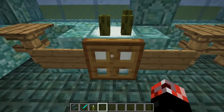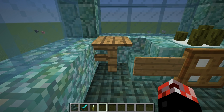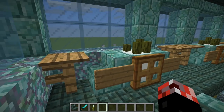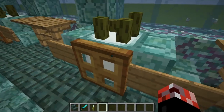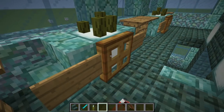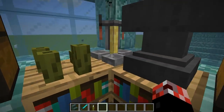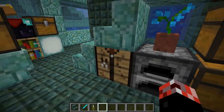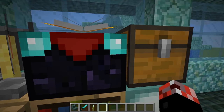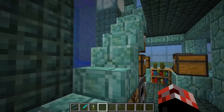Let's head up to the first floor. This is where that prismarine fence idea comes in - how much nicer would this area be if we had prismarine fences for the little tables here? This is a little seating and table area using sea pickles for decoration in addition to sea lanterns. Back here, we've got a more generic utility area with another under-the-stairs section, brewing stands, and if you wanted low level enchants you can use that one there. Over here there's an anvil in addition to the one downstairs.